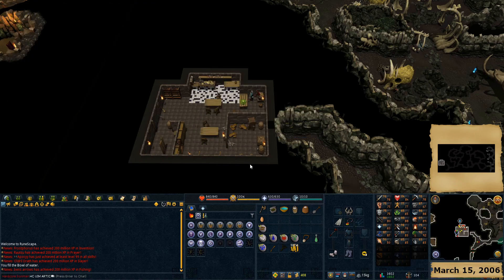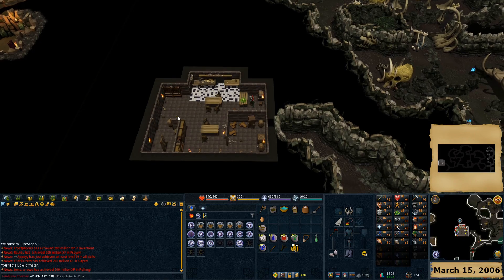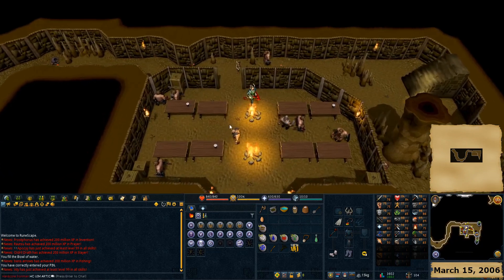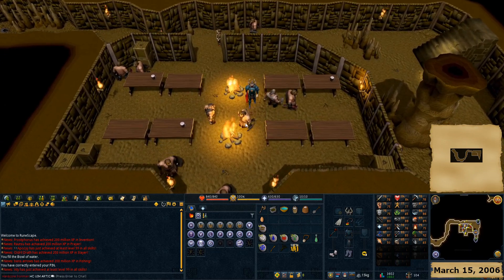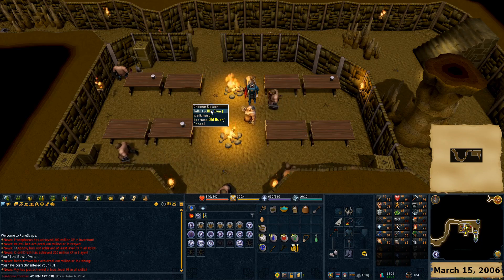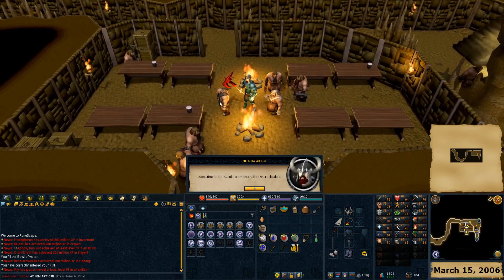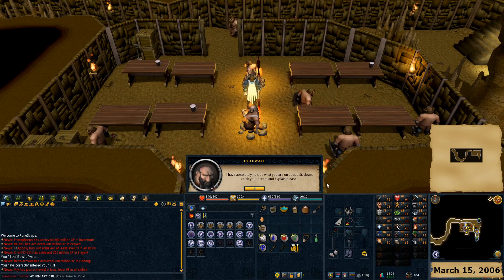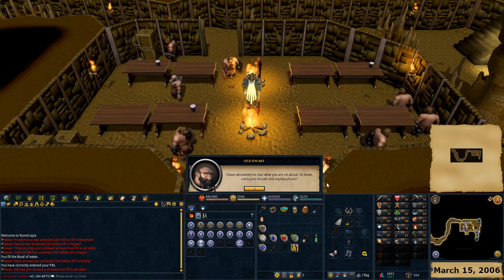We also need a few other things as we continue in the quest, but we can pick those up while we're in the area. We need to go to the Mountain Tunnel under White Wolf Mountain. There's a whole bunch of dwarves here - we're going to talk to his father. An older dwarf. Son, time bubble, Culinaromancer, freeze, rock cakes. I have absolutely no clue what you're on about. Sit down, catch your breath, and explain, please.